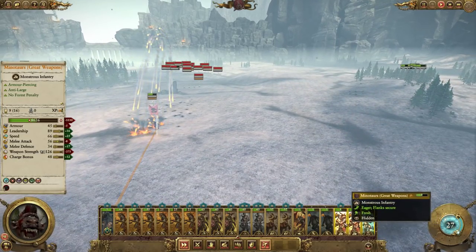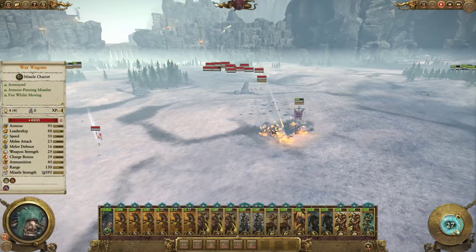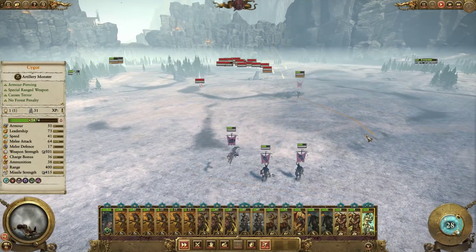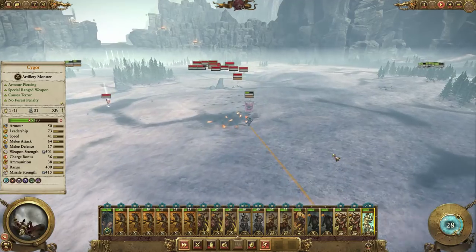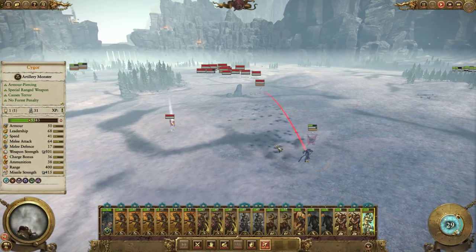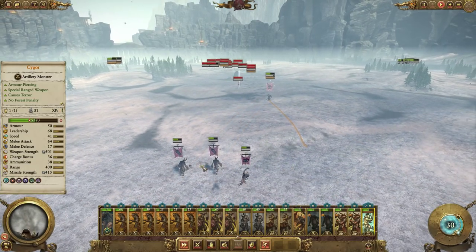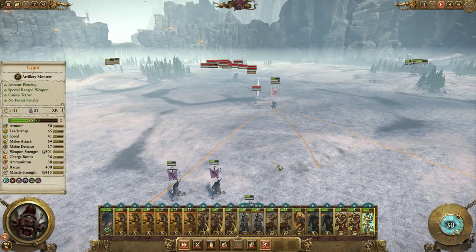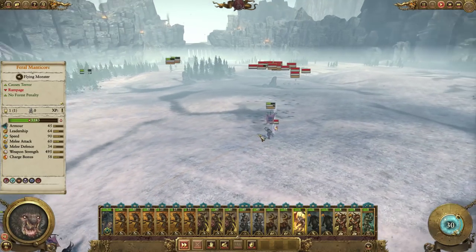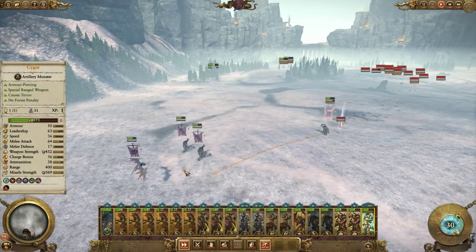Minotaurs can handle them though — they're faster. The general is going after the Cygor. This is good! If we can bring the general down, the Giants will actually do a pretty good job killing him. We're going to take some damage there. Alright, Manticore — get in there, keep him pinned down until the Giants arrive.